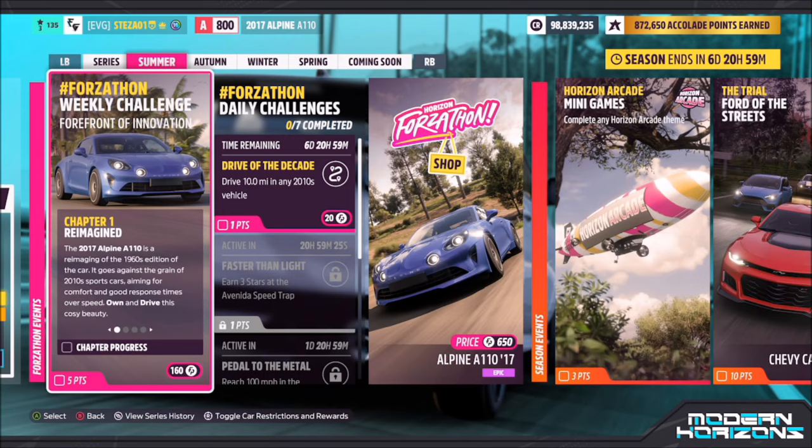Hello and welcome back to the channel. This week's Forzathon guide is called Forefront of Innovation, which wants you to use the 2017 Alpine A110 to complete all the challenges.